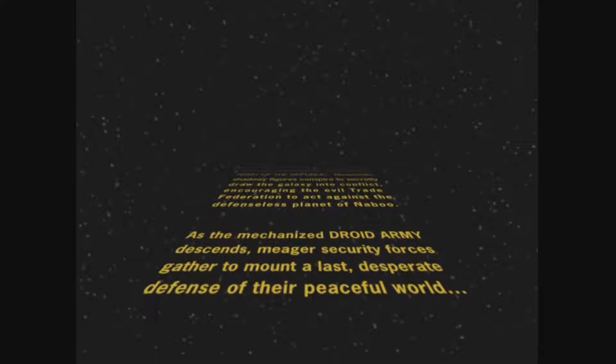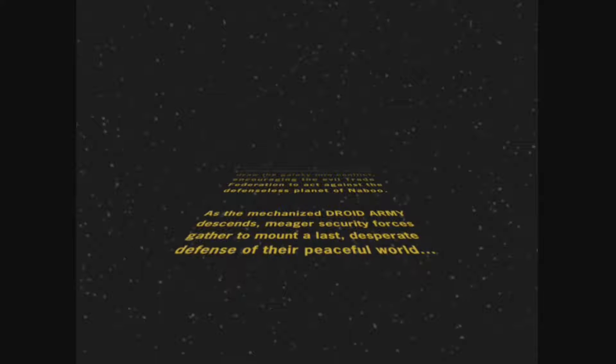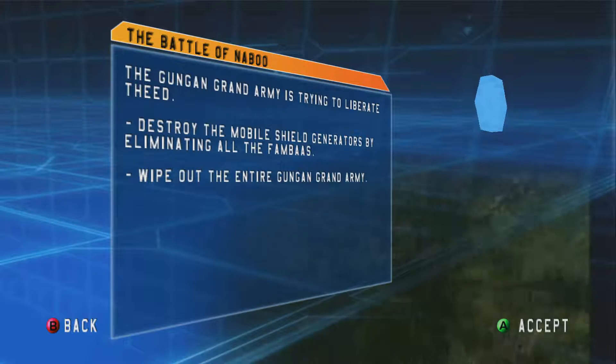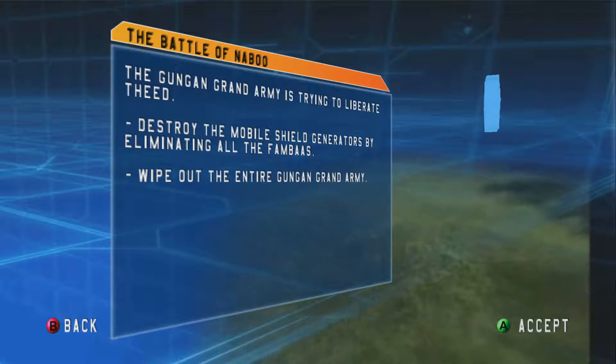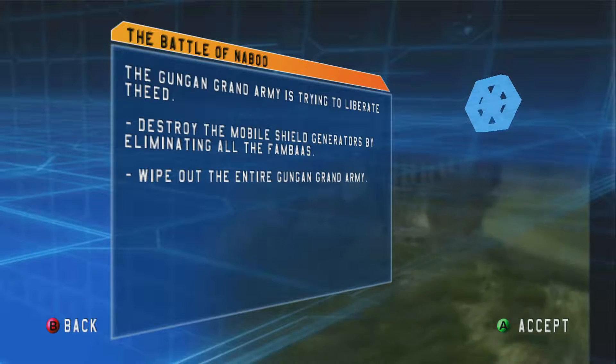I've spent a lot of time in the instant action modes of this game, just playing on all the maps, because that's honestly the best way to play Battlefront, but never really touched the campaigns before. So this is going to be a first for me, just as much as it is for any of you watching. These are honestly forgotten classics. I'm going to be skipping movie cutscenes to avoid copyright issues, and we're going to start with the Battle of Naboo.